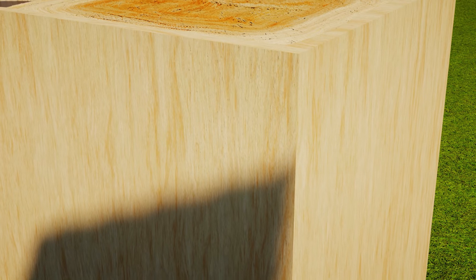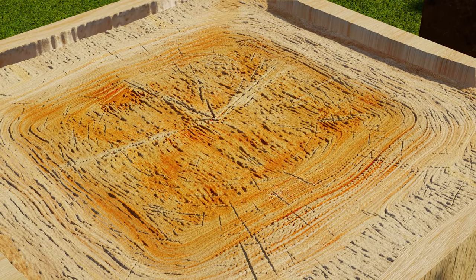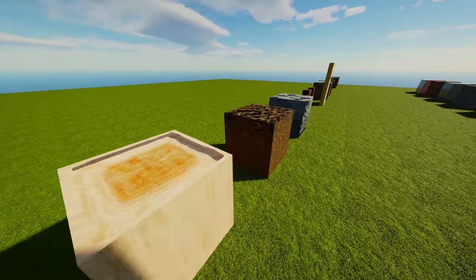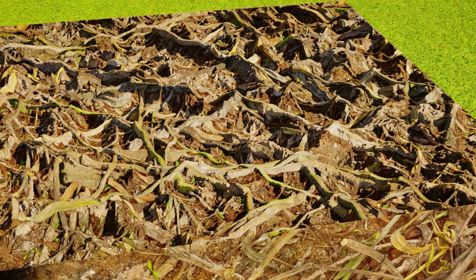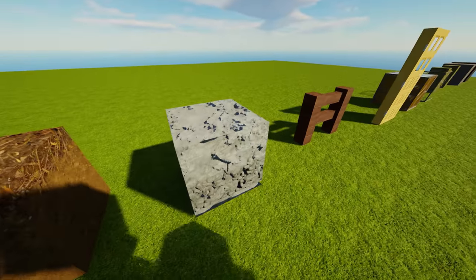And right here we have stripped oak wood. The top of it actually looks like oak wood, which is just absolutely wild. And then we have podzol — looks like roots in the ground or something. You can see the roots going into the bottom. It's literally so crazy.